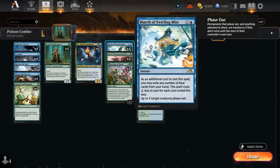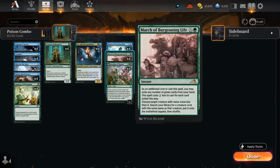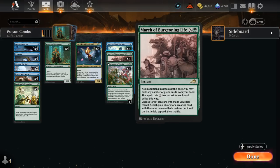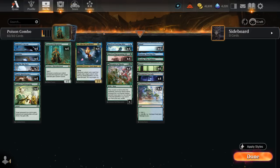We also have four copies of March of Swirling Mist, which can phase out up to X target creatures. As an additional cost, we may exile a blue card from our hand to increase its effect by two, so even with a single blue mana we can save a Rotpriest — or two — by pitching a blue card. March of Burgeoning Life works similarly but pitches green cards. Cast it for X equals 2 targeting a Rotpriest to find another copy and put it straight onto the battlefield. You can even pitch Invasion of Ikoria to get another copy for just a single green mana, leading to incredibly efficient turns where you can kill the opponent before they realize what's happening.